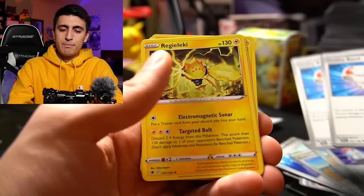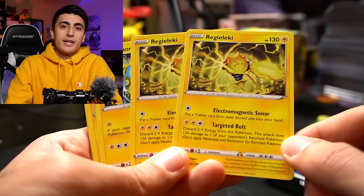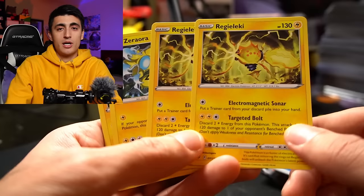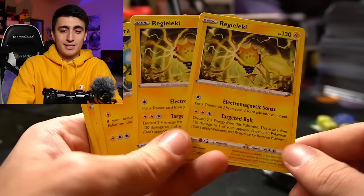Next up, two copies of Reguleki. This Reguleki won't be seen in a higher-level competitive Miradon deck, but for the starter deck it's fine. It has 130 HP and two attacks. Electromagnetic Sonar lets you put a trainer card from your discard pile into your hand — any trainer card at all. And then Targeted Bolt: discard two Electric energies from this Pokemon and it does 120 damage to one of your opponent's benched Pokemon. So if your opponent's Pokemon retreated and you can't Boss's Orders it to the active, Reguleki can just snipe the Pokemon of your choosing.